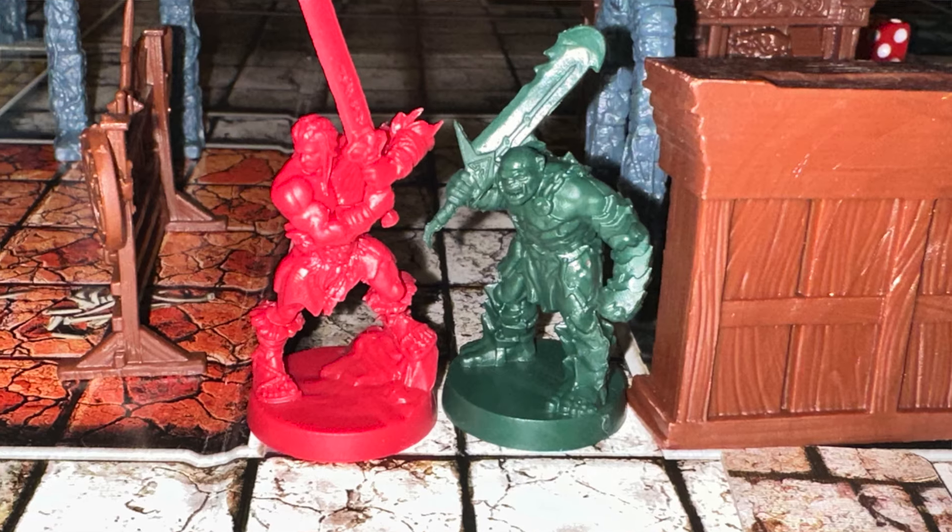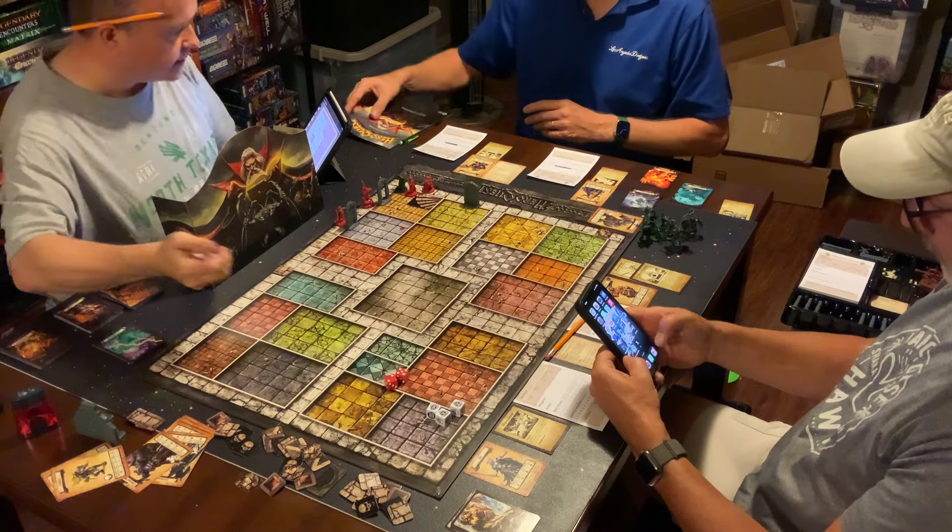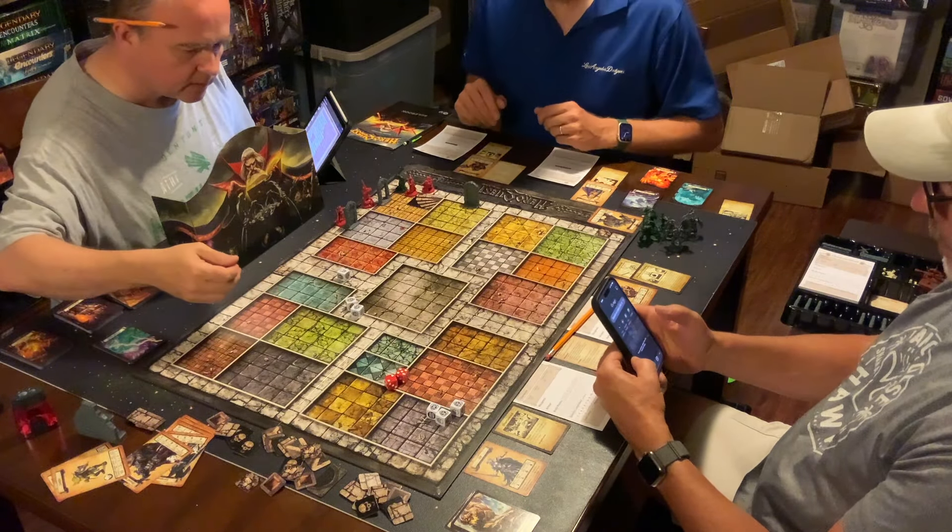As soon as they locate some of these monsters, the Zargon character gets a turn. He can go ahead after the heroes have gone and manipulate these monsters — he can move to attack the heroes or do other mischievous things with them.